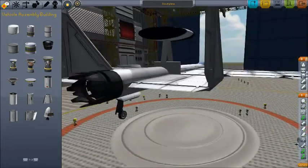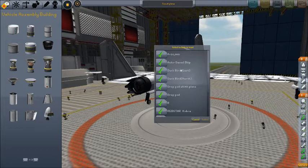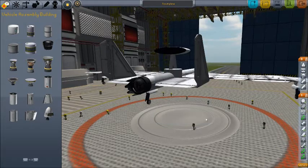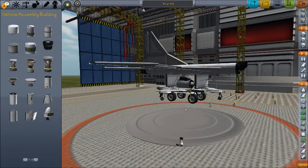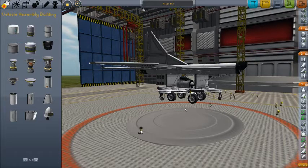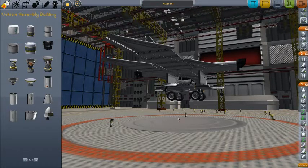I take off from Kerbal Space Center and just go look for a monolith. When I do find a monolith, I will land this next to it, then I will go to the space plane hangar or go to the tracking center and get Rover Full, which is a rover design. I will park right next to the monolith — the scout plane doesn't have to get that close to it.